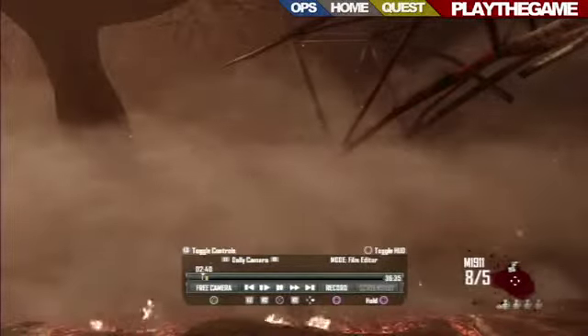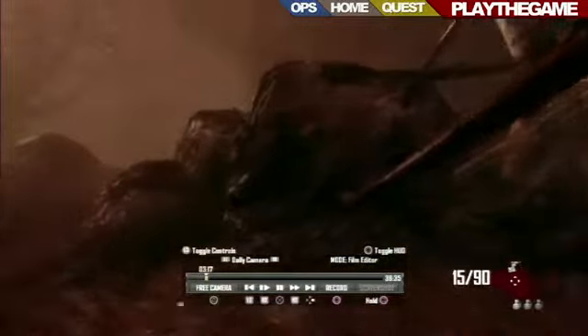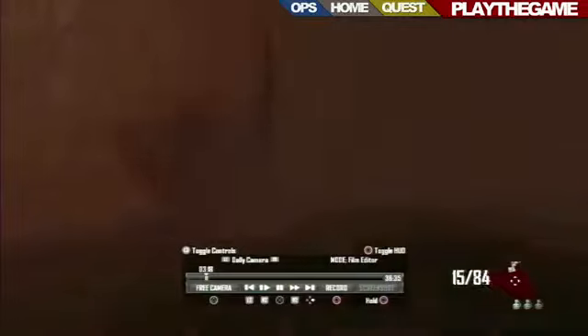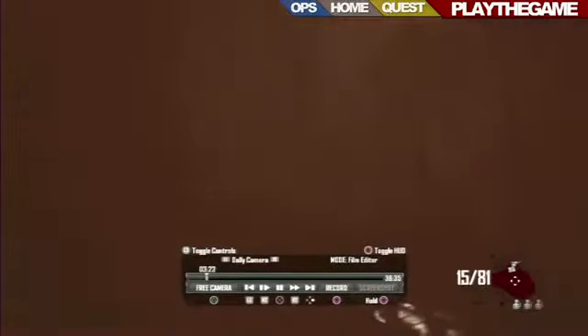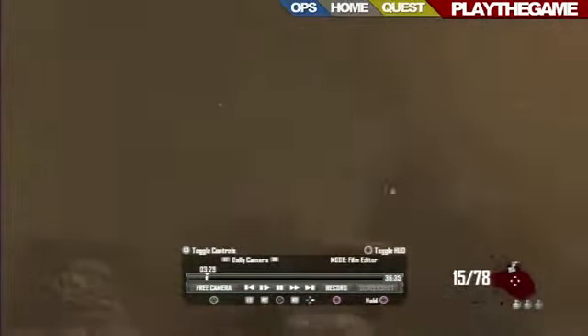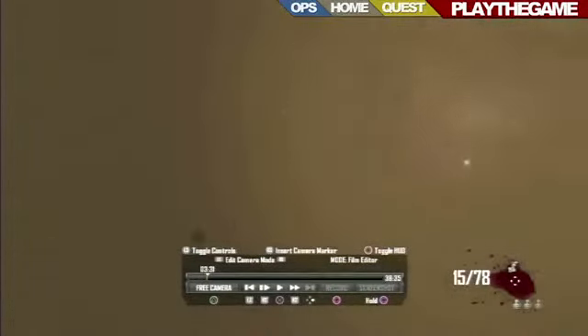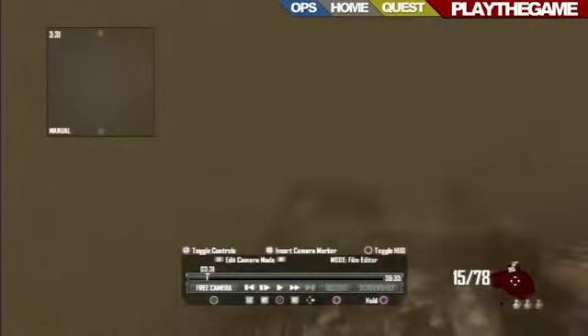And you can go over it, you can go under it, you can go left of it, you can go right of it, you can go diagonal over it — you can do anything. This is the only way really to actually no-clip through the map, because if you've tried just flying around in theatre mode, you will get caught on a lot of things and it is very very annoying. But with this you can fly over terrain, you can fly over anything, you can go through buildings and through walls, as long as you have the two cameras set up.